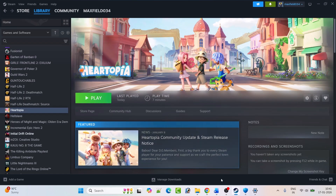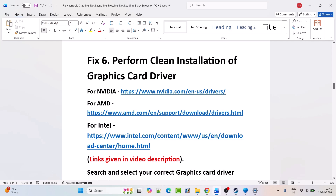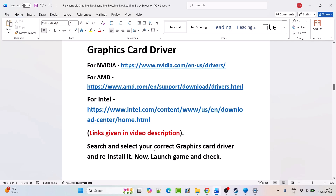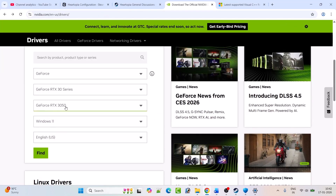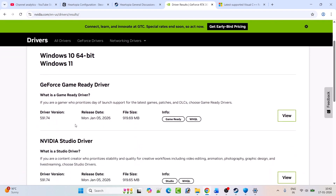Fix 6: Perform a clean installation of the graphics card driver. If you have an NVIDIA card, go to the NVIDIA website; AMD card, go to the AMD website; Intel card, go to the Intel website. Links are in the video description. Search and select your correct graphics card driver version. For NVIDIA, go to the NVIDIA website, enter your graphics card version and Windows OS, then click Find and download the latest GeForce Game Ready Driver.